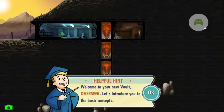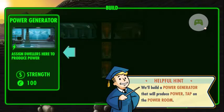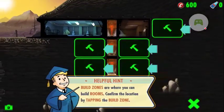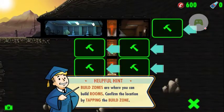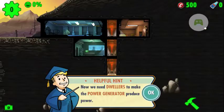Welcome to your new vault, Overseer. Let's introduce you to basic concepts. First, let's build a room — tap on the hammer icon to open the build menu. We'll build a power generator that will produce power. Tap on the power room. Rooms require power to function, tap again to confirm. Now we need dwellers to make the power generator produce power.